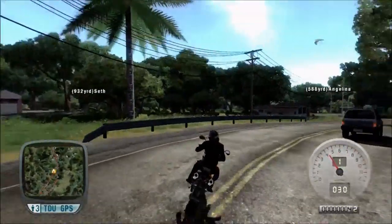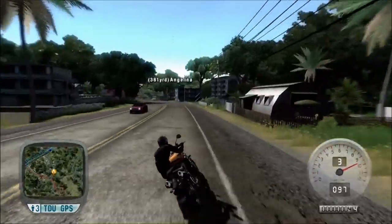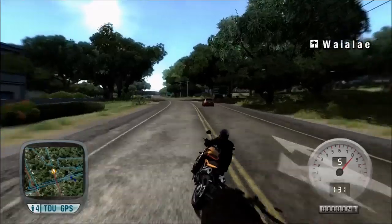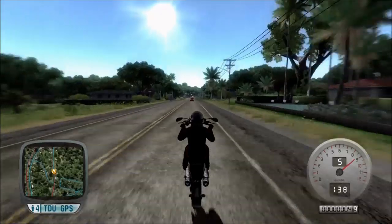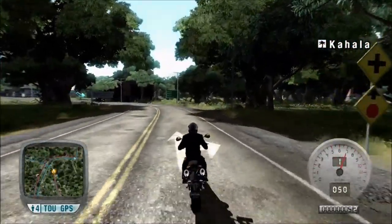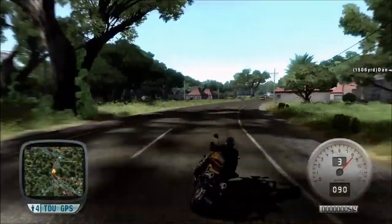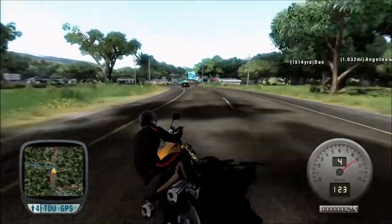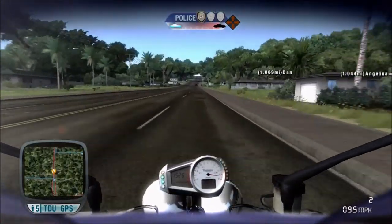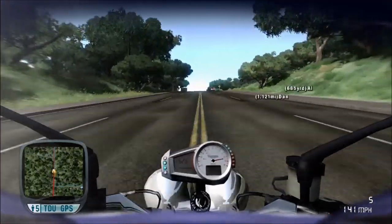In terms of performance it's good — you can see the specs at the start of the game, and I believe you can tune this up as well, though don't expect it to take on MV Agustas and Ducatis. For early-game content it's an excellent choice. The 0-60 time is 3.3 seconds stock, which is pretty good for its power, and the top speed is 155 mph. In TDU you can duck down on the controller and get about 5 to 10 mph more, so you're looking at around 160 or a little more.